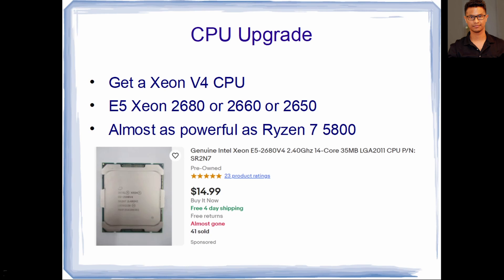For the CPU upgrade, there are a whole bunch of options. These computers come with V3 Xeon CPUs, but they can actually take the V4 CPUs, which are a lot better and faster. You can get them for $10 to $15 — I got a 2680 for $10, a 2680 for $15, and a 2650 for about $4.50. These V4 CPUs are almost as powerful as the Ryzen 7 5800, so you're getting nearly $200 worth of value for $10 to $15.